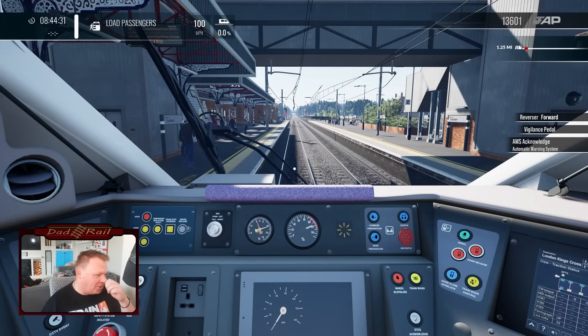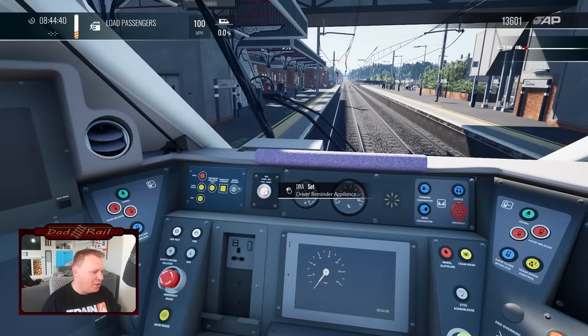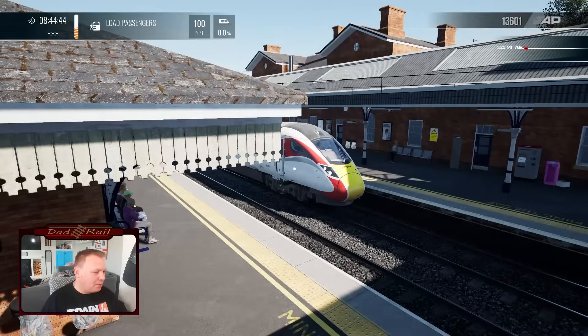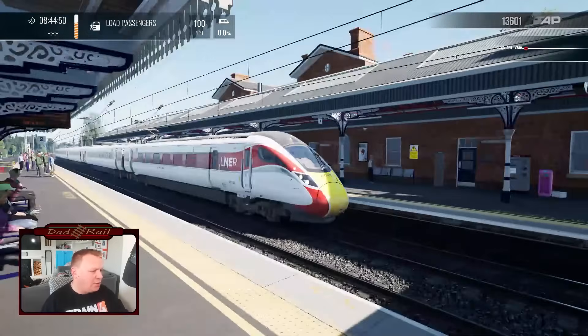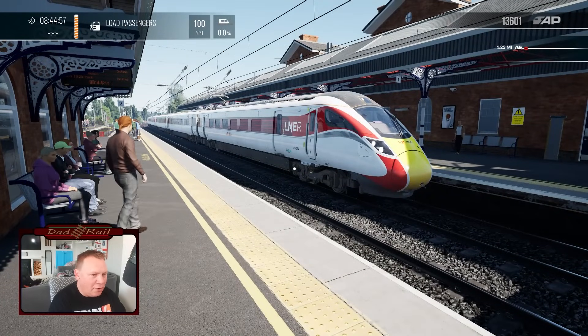Let's get those doors open, end the scenario, see what sort of score we got. We should get a pretty bad score — that was pretty atrocious. I should be setting my DRA as I'm stopped at a red signal. So there we have it, guys — East Coast Main Line, LNER Azuma. That's not the full route obviously; the full route goes Peterborough to Doncaster. Silver Medal. Score breakdown — Distance Driven, Safety Systems Use NA, Cab Setup Correct NA, Speeding Minus 65, No Wipers in Rain zero stops. It's interesting that we've now got a breakdown of how the score works, and we've got highlights showing where we were speeding. I'm a fan of that.